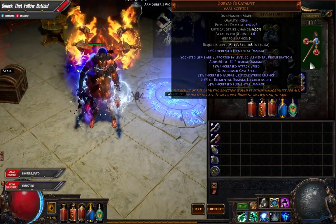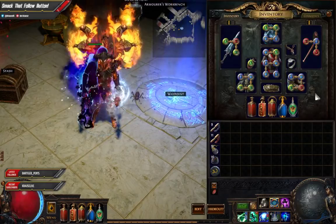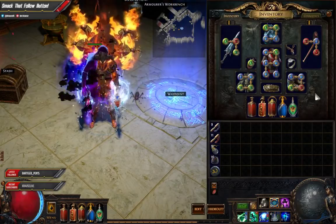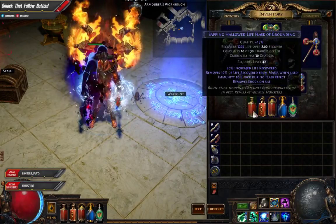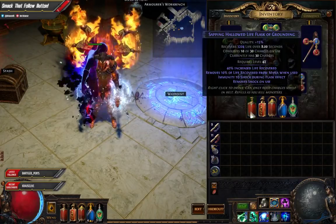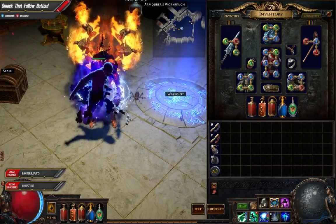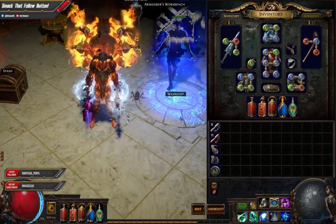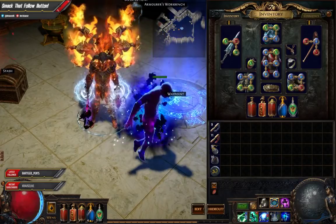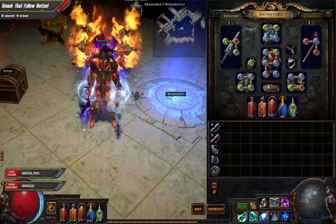I decided to go with a Mace for my second one-hand weapon for that extra elemental damage. The attack speed and cast speed are just a little extra bonuses on this as well. For flasks, you guys can go ahead and choose what you kind of want, though there is one flask I couldn't get a hold of before the end of the league.